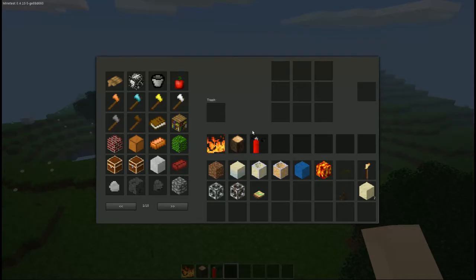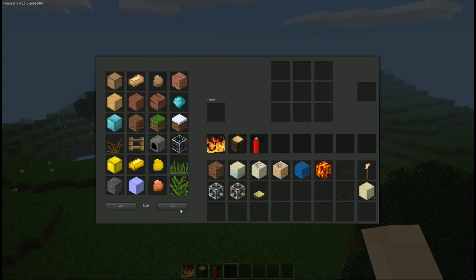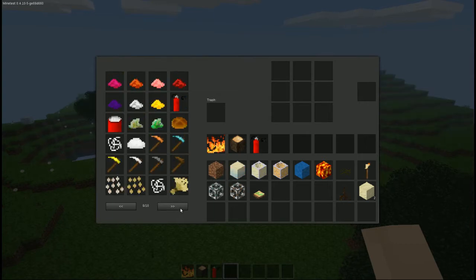Now we get into the actual mod. While the mod does have some different components to it — different types of ingredients and stuff that you need to construct the fire extinguisher — I'm just going to show the actual fire extinguisher itself in creative mode without any type of usage meter at all.